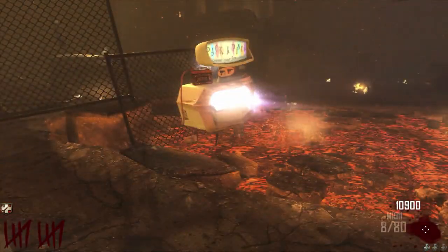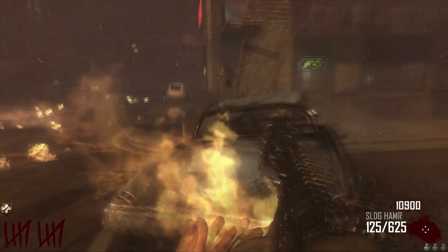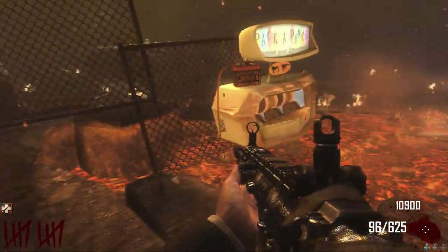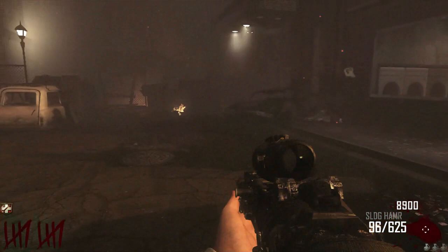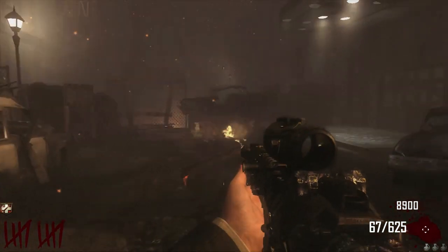Pretty much, when you pack-a-punch the gun, it has the ability to go back in for 2,000 points and it will give you a random attachment. It might take the attachment away and give you back what the original pack-a-punch gun was. The second time you pack-a-punch it costs 2,000, and it's like a bundle machine — it just gives you a random attachment. You can do this an infinite amount of times for 2,000 points each. It does not refill your ammo; it just gives you an attachment, or takes the attachment away back to the original.